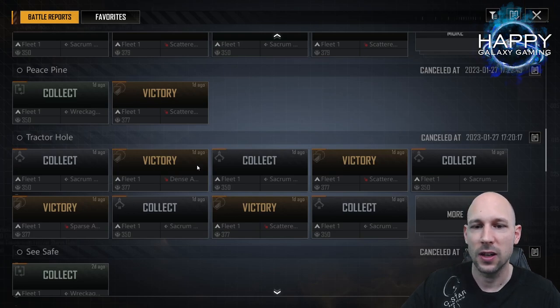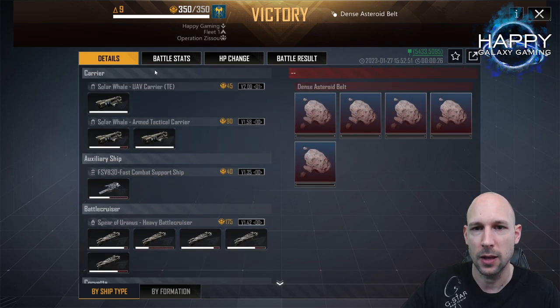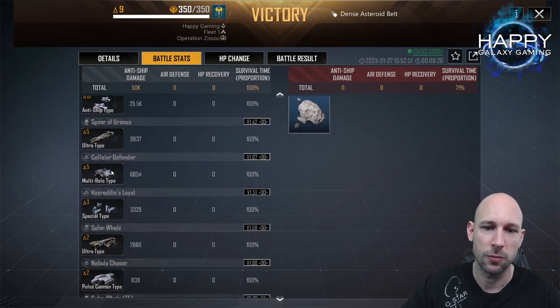The other part of the fight is against asteroids. They will come in and you fight them. Looking at the battle stats, there was zero damage coming from these asteroid belts. Most of the anti-ship damage is coming from the Vitas, with the rest spread over the Zelda Defenders, Spears, and everything else. The fight lasts a very short time - only about 26 seconds.